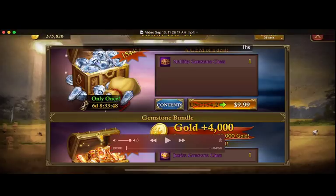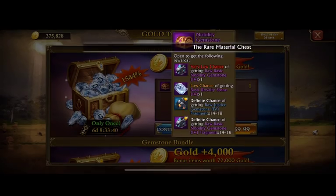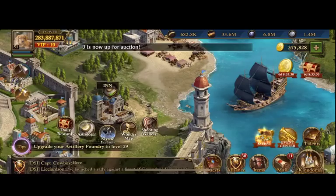Welcome back, it's Kevin Cowboy, and there's a new update with new gems. We saw this coming, but here we have the Royalty and Nobility gemstones. And here's the chest and how to get them.